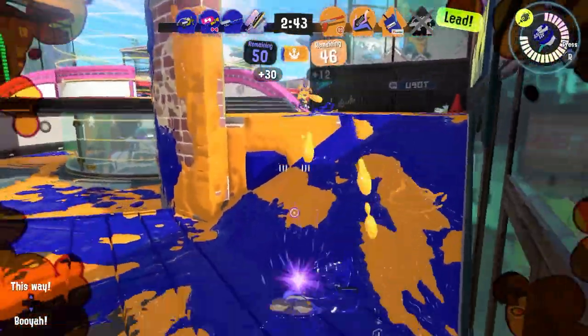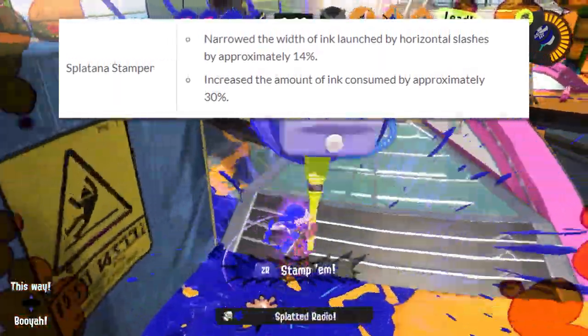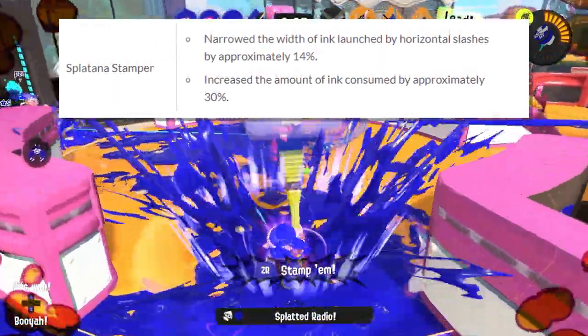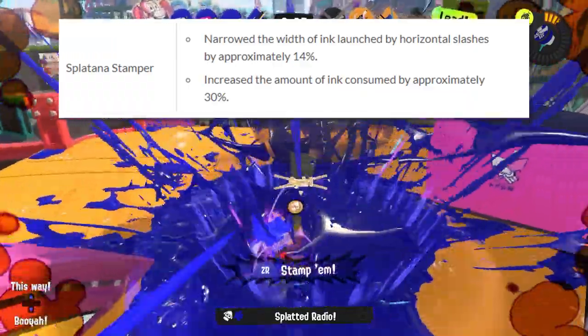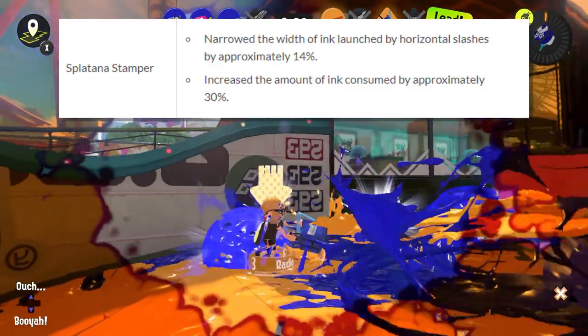Splatana Stamper has not only got a hitbox reduction, but also consumes more ink by 30%. This means that you can no longer reliably use Quick Respawn on Stamper, because you'll have to dedicate so much of your gear to Ink Saver. The Wiper seems like a better option for that niche now.